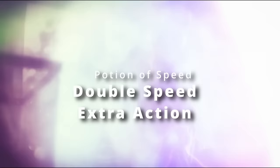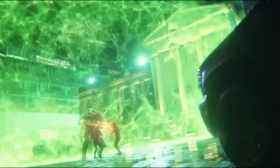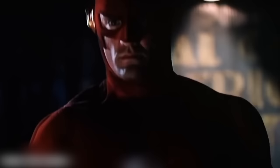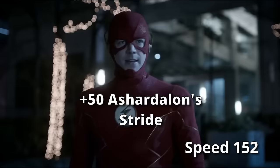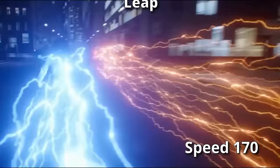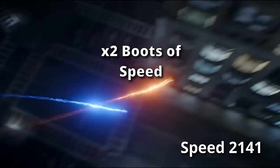The Potion of Speed will also give you another action to use. Then on top of that, you usually have some very fancy techno gadgets, and that would definitely be helpful for getting a Chronolometer. Chronolometers really help for people that like to mess with the timeline, and that seems very fitting for the Flash. A Chronolometer has an ability called Time Bandit, giving you an additional action on your turn and doubling your movement speed again. Then finally, you have a very fancy suit, and on that suit are going to be some boots — the Boots of Speed — which double your movement speed again. So your base movement speed of 90 gets another plus 50 from Asher Dolan's Stride and 30 from your Boon of Speed, bringing your base movement speed before multipliers up to 170. Then you multiply by two for Psi-Powered Leap, by two again for the Potion of Speed, by two again for the Chronolometer, and one more time for the Boots of Speed.